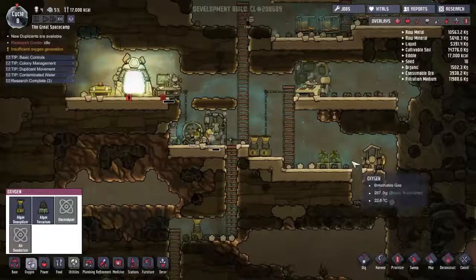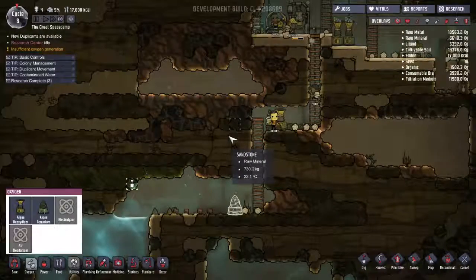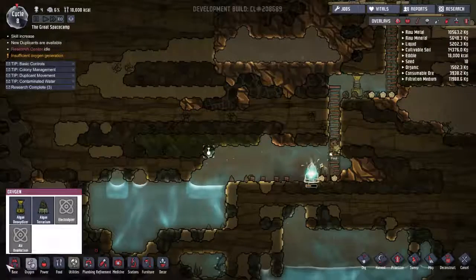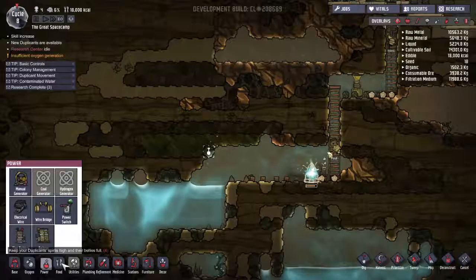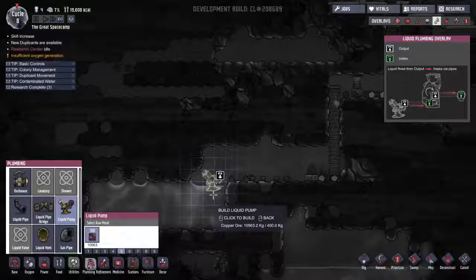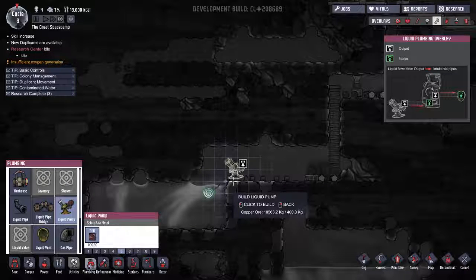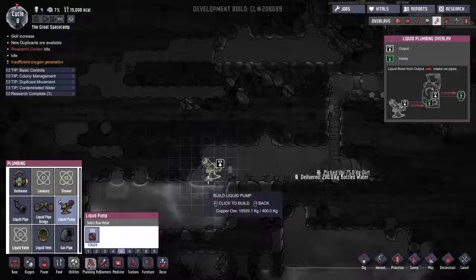The air is not great in certain areas. So yeah, that's kind of our big thing. We do have the water here. How do we pipe that up? How do we make that closer to where we're working? Let's have a look now. So we want to look at plumbing. We want to build a liquid pump. Liquid flows from the output via the intake pipe.